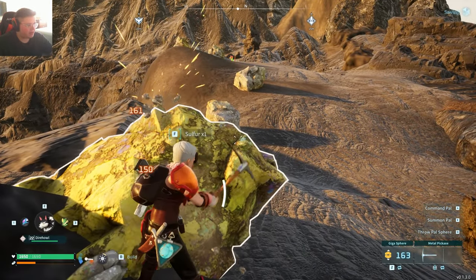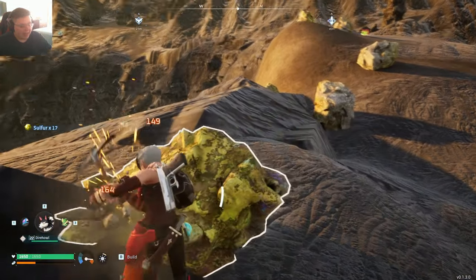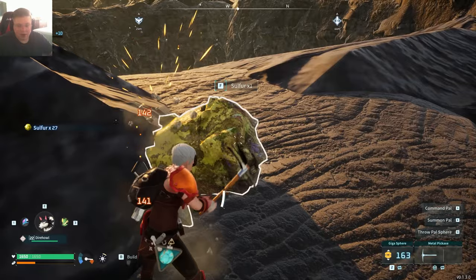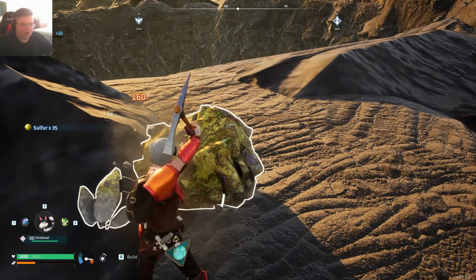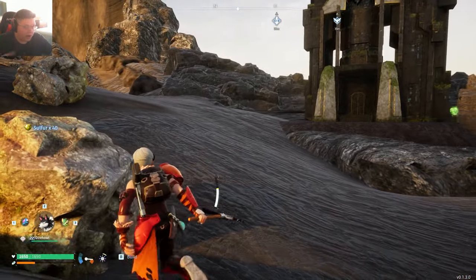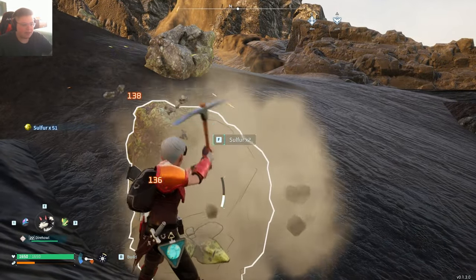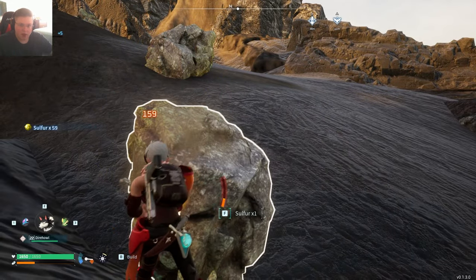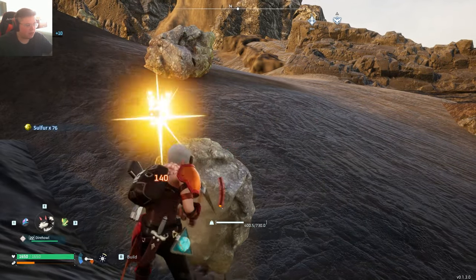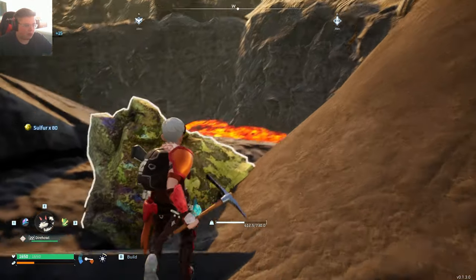We're back up at the mountain, it is now daytime. Here's one of the important things in this area - these sulfur rocks. Sulfur is needed for gunpowder, which of course you need for ammunition. You can find sulfur kind of all over the world, but by far the number one place on the entire Palworld map is this location right next to the boss tower, because there's like six or seven rocks in a row right next to each other, right next to the teleporter.